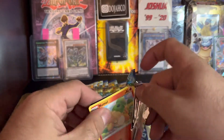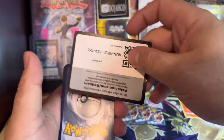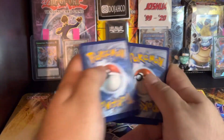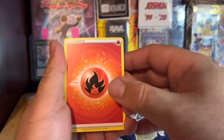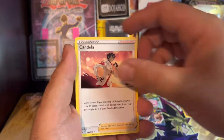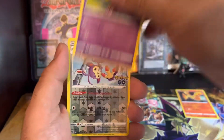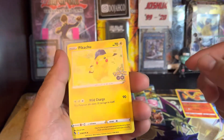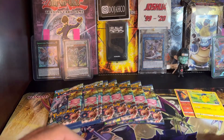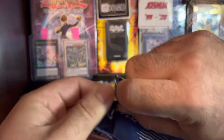Next pack. Shout out to my boy Red Eyes Dragonite — he does lives, make sure to check him out, he's awesome. Rare Candy, Wartortle, that's a cool common. Candela, Eevee, another Raticate — and we got the Pikachu! Nice, nice. Can't go wrong with the Pikachu holo, put that to the side.